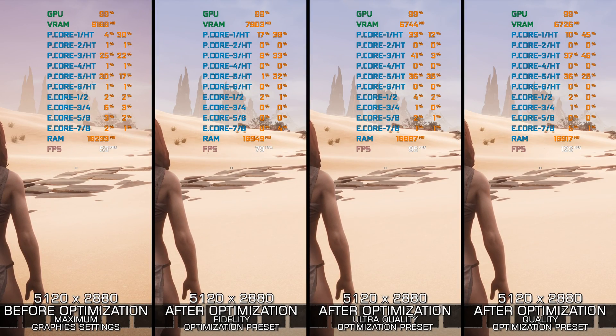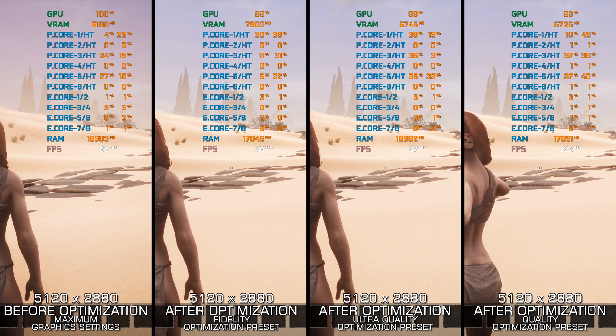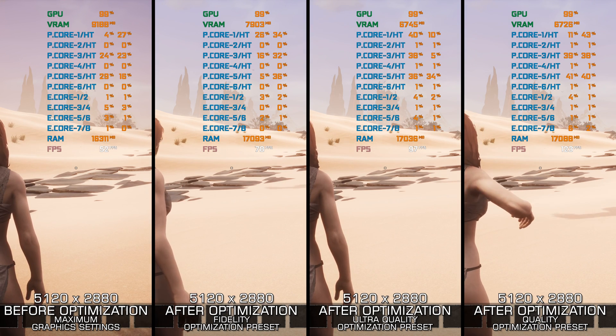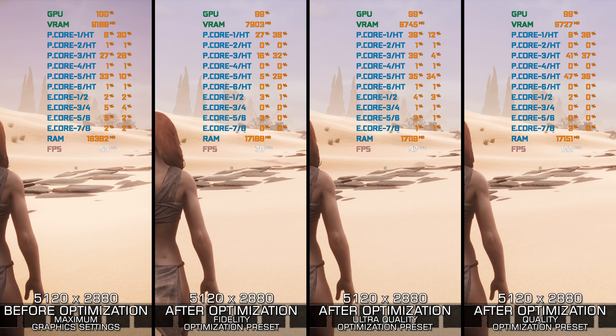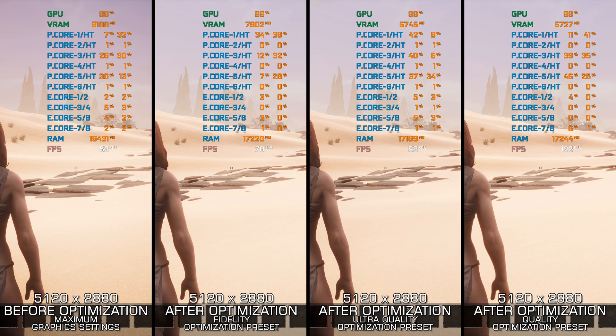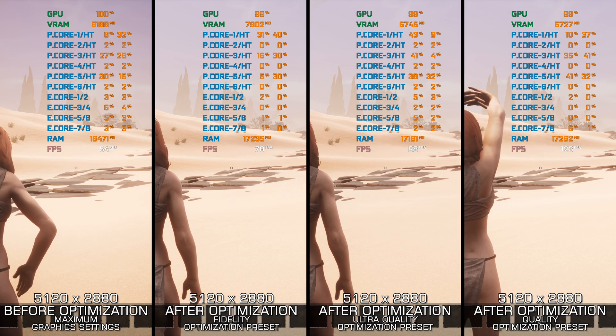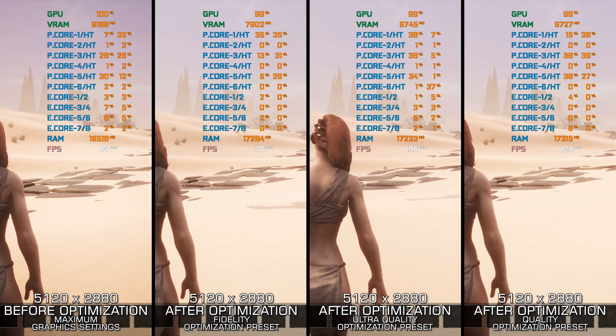Conan Exiles is another one of these open-world games using the Unreal Engine 4, an engine unfitting for such a game. But the developers do what they please with it, and the result is a game with so many performance issues. Sadly, this isn't something that can be fixed until PC hardware that can mitigate such scenarios comes out in the future.